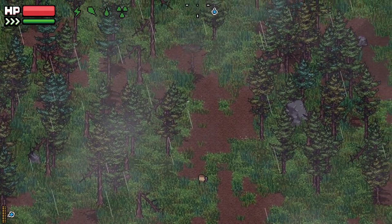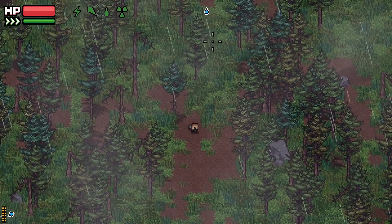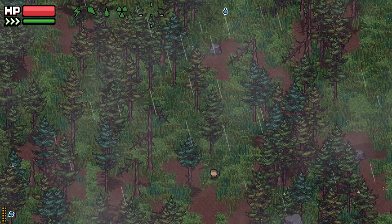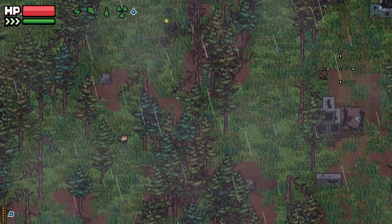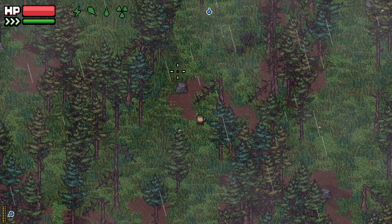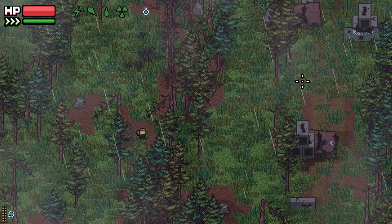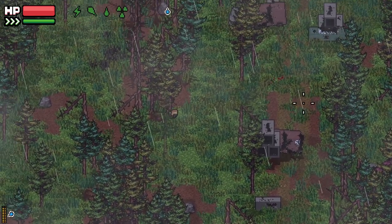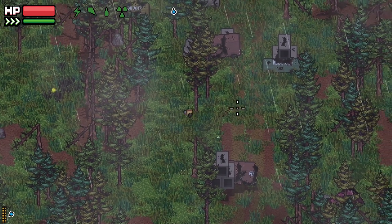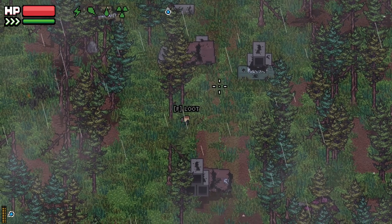If we die I'm going to drop absolutely everything, so I've got to be really careful. Slow and steady wins the race is what we're going with. We need some radioactive meat as well. There's a bunny rabbit over there - bloody bunnies, the most dangerous enemy in this game. Don't underestimate them.